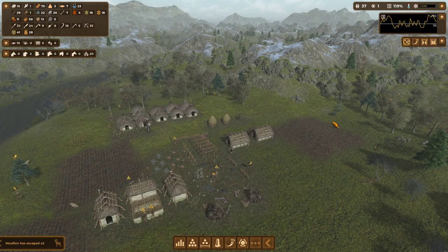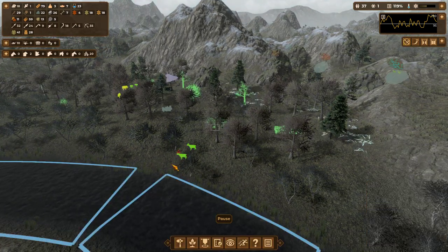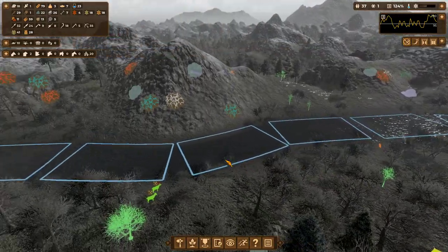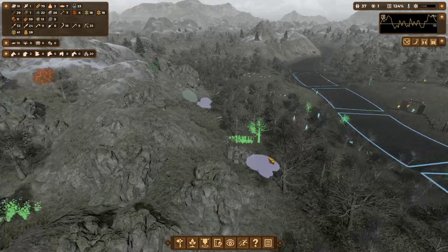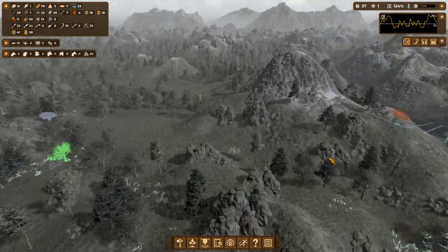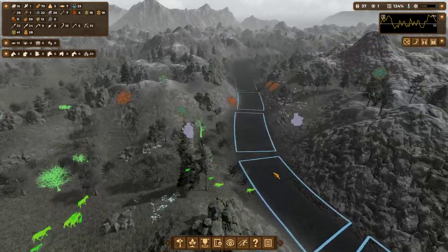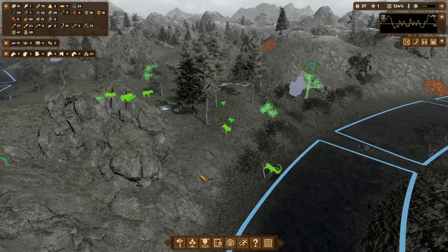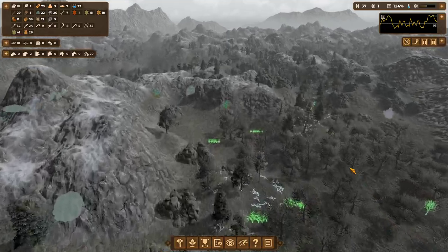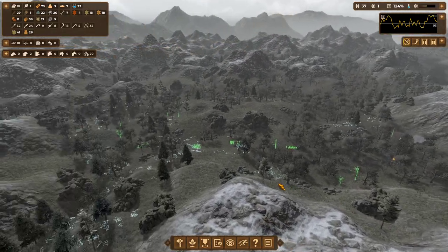I am by no means an expert or the absolute authority. Our mouflon escaped — we wanted to make sure those died so that we get a reset on our mouflons. I'm by no means a professional YouTuber or professional gamer, but I like to think I've got a good eye for efficiency and managing, being that I do that for my job. We've got some ibex here; we don't care for that too much. Let's see if we've got any mouflon — they're probably going to spawn in the spring, so let's take another look in the spring.